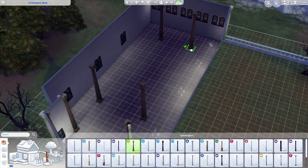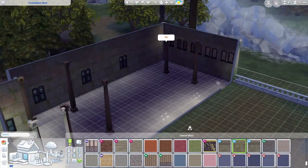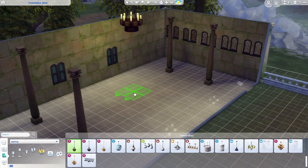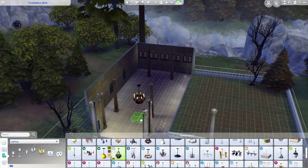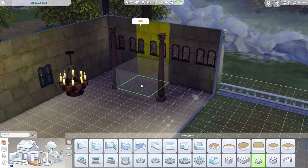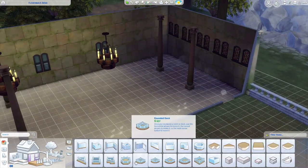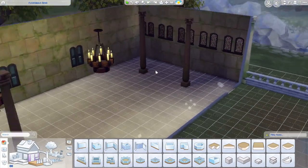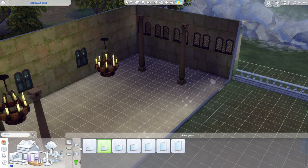Carrying those pillars from the outside to the inside adds a structural feel, and the same with the stone walling — so inside and outside it's consistent. I found some candelabras, I think also from Jungle Adventure. In game you can dim the lights as much as you like if you don't want them that bright; it was just to help me — and you guys — see what I was doing.